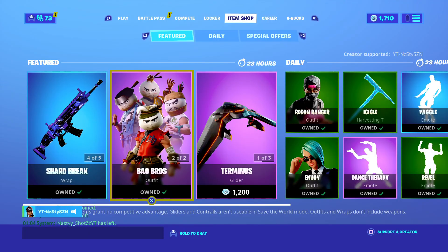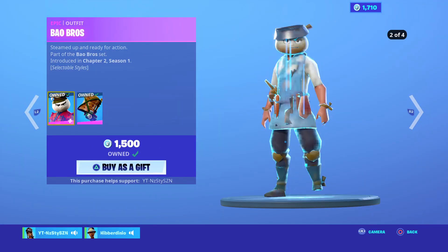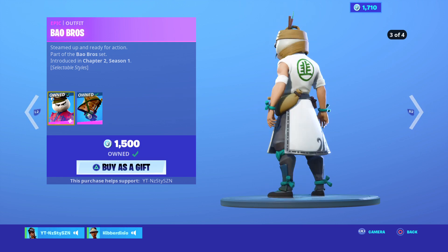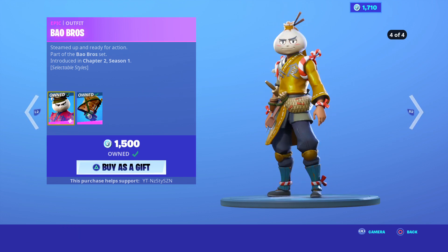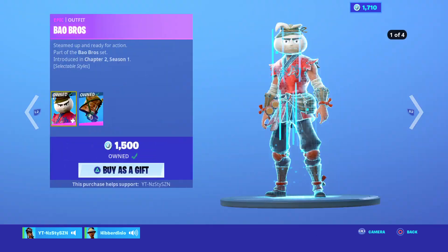And the Astral Axe. Got Baobo's — that does have selectable styles, it's got four styles. You've got the Souped Up Pickaxe, which is far too big in my opinion.